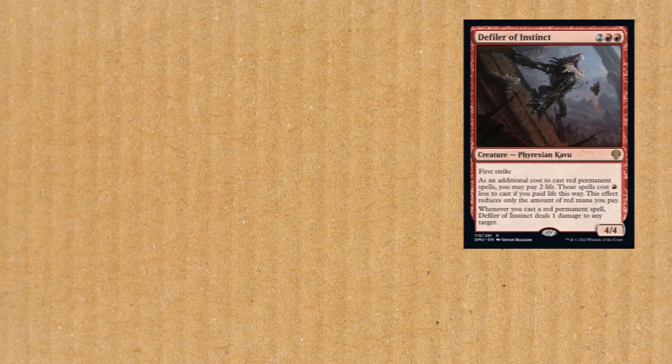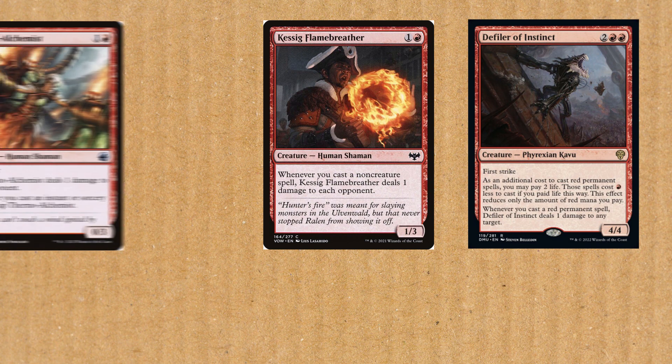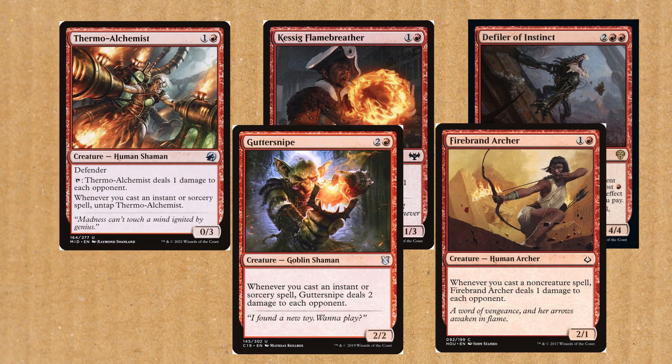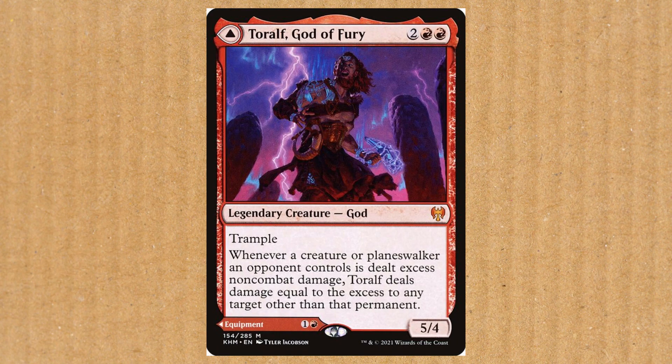For creatures, we've got things like Defiler of Instinct, Kessig Flame Breather, Thermo-Alchemist, Firebrand Archer, Guttersnipe, and Tectonic Giant. Toralf, God of Fury is amazing here, as the excess damage clause also gets a buff from Torbran, even if the original damage source already got the buff.